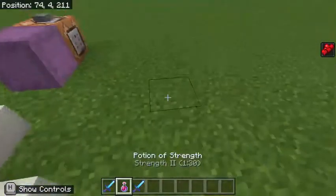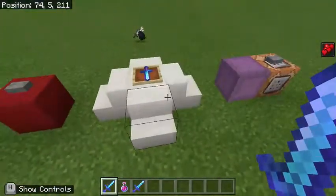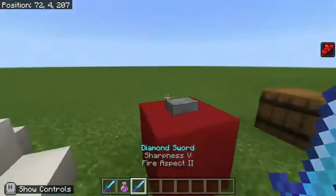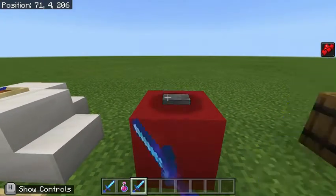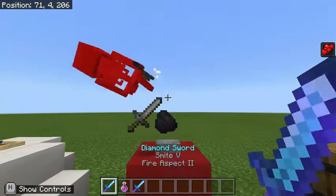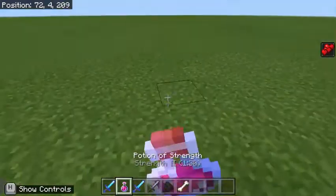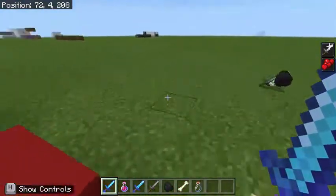To get you up to speed on the record holder for maximum damage within a single sweep or click of a sword — that has to go to a netherite sword enchanted with Smite 5 and Fire Aspect 2. You might already know that Sharpness deals less damage than Smite to undead mobs, and I can prove this by hitting a wither skeleton and it not dying. However, I can easily one-tap it with a Smite 5 sword. What's interesting is that I don't even have to crit the wither skeleton to kill it in one hit. Not to mention that with Strength 2, we boost our damage for a total calculated value of 41 hit points.